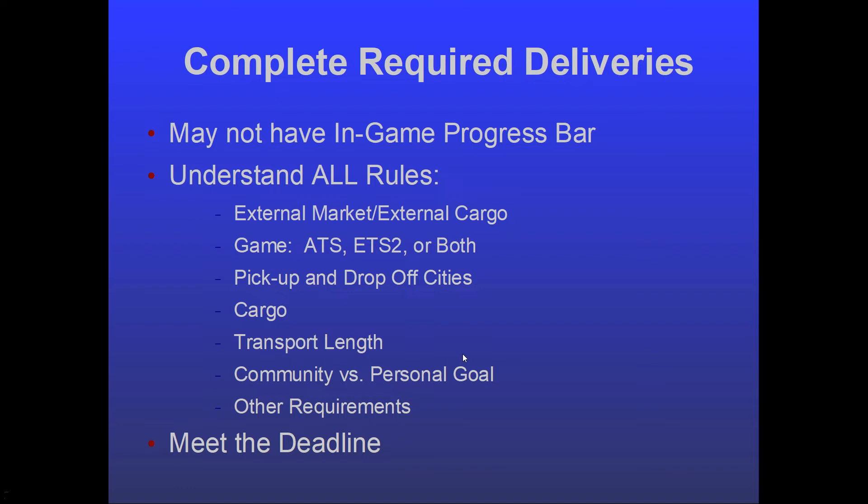Not all events will have an in-game progress bar. The only one that comes to mind is the recent ETS2 10-year anniversary, where the rules were so simple — all you had to do was complete a delivery from anywhere to anywhere and you got the paint job. If it's not that simple, you'll almost always get a progress bar. Make sure you understand all the rules, as they can get complicated. The cargos you transport are always going to be in the external market and external cargo areas — not the normal in-game stuff; it has to go through World of Trucks.